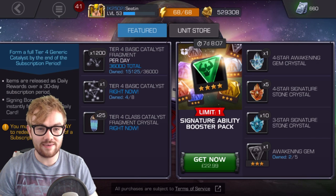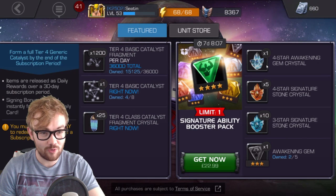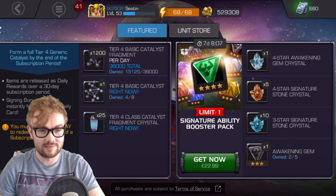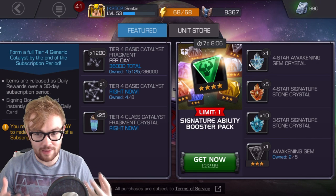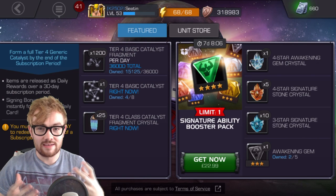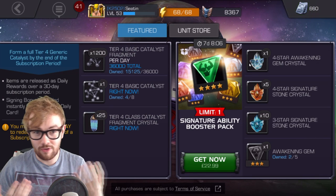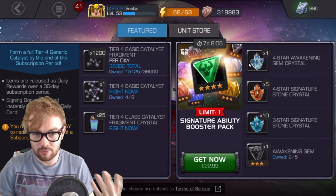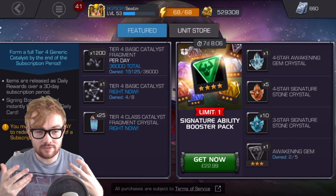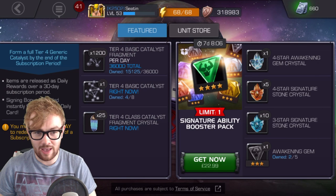So the signature ability booster pack contains, as the headline thing, a four star awakening gem crystal. In my opinion, just this alone fully justifies the price. What really makes champions overpowered in Marvel Contest of Champions and really brings out the best in them is having them awakened or duped. I know people that have been playing this game for two years and don't have stuff like a duped four star, duped Scarlet Witch, or duped Black Widow, and those are such a huge advantage to every aspect of end game gameplay.